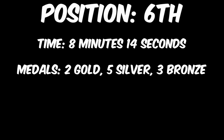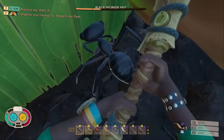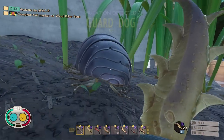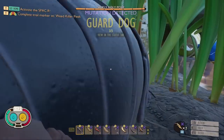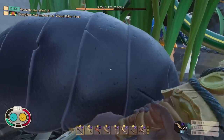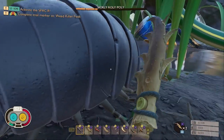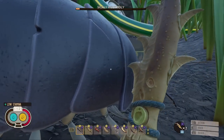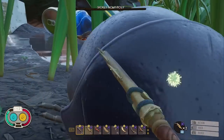Next up, in 6th place, with a time of 8 minutes and 14 seconds, we have the Antlion Greatsword. This weapon also achieved its highest ever finish, and was also able to achieve 2 gold, 5 silver, and 3 bronze medals. The gold medals achieved were against the Black Widowling and the Tick, strangely. This weapon did a solid job for an early game tier 3 weapon, and it's probably the best early game weapon on the list, so I would recommend using it until you get later into the game.